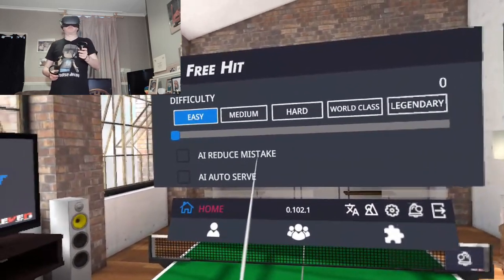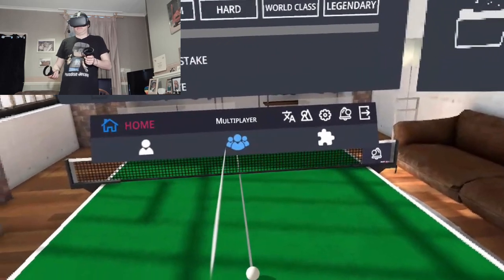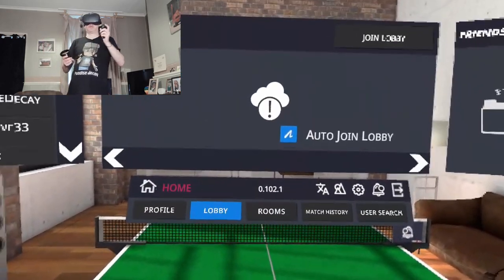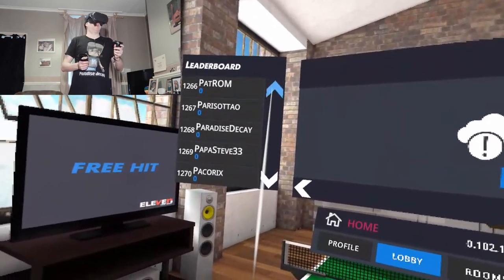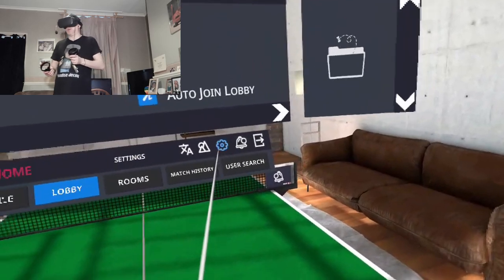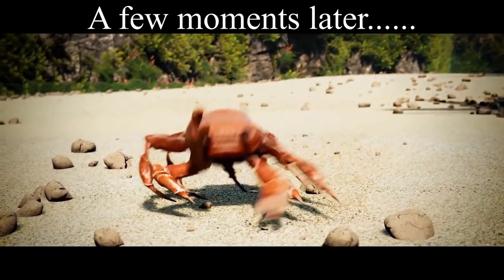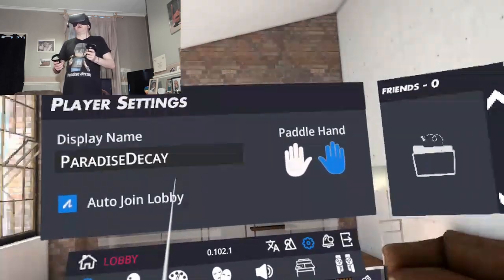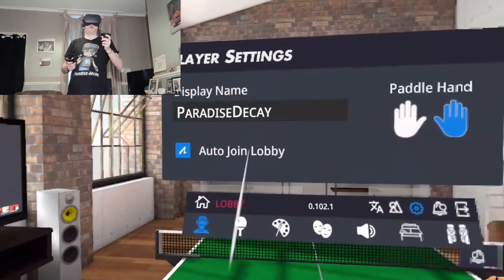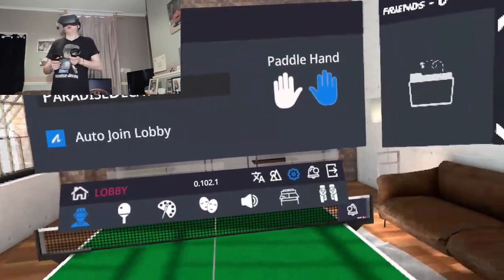AI reduce mistakes, AI ought to serve. The game's only just come out and I'm struggling to find anybody playing at the moment. I don't even know if my Quest is online. I've just checked - I'm on the internet, so I'm trying to join a lobby. I don't think there's a way to set your location.